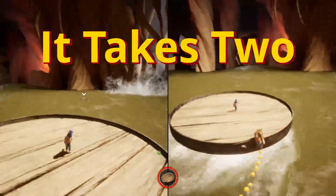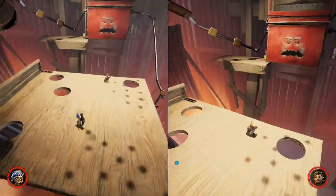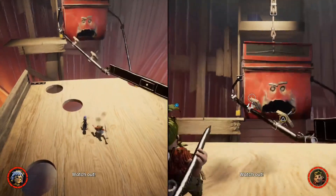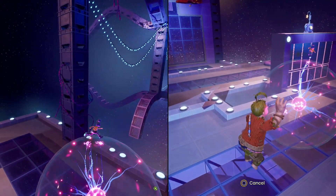It Takes Two has hit the world of split-screen games by storm. It is the epitome of what a couch co-op game should be. Enjoy every sort of co-op puzzle you can imagine. In one challenge, one of you throws nails and the other does platforming using those nails. Or, how could we forget becoming a plant while your partner uses your leaves for platforming?